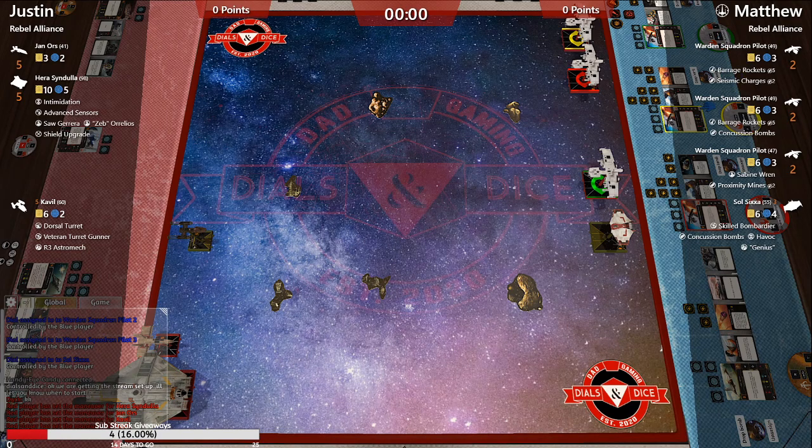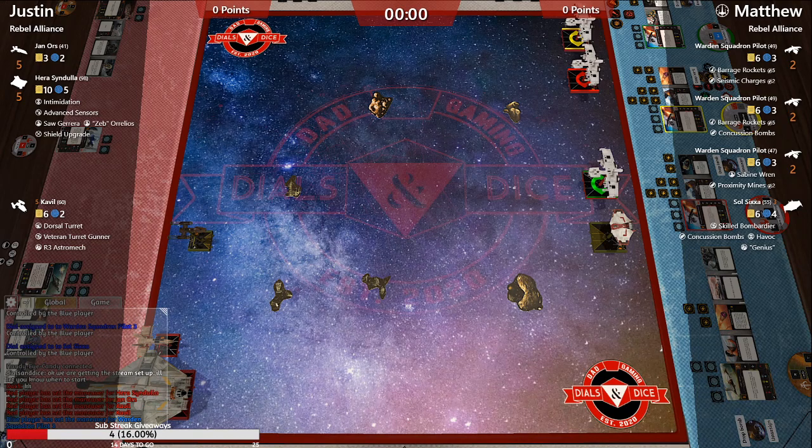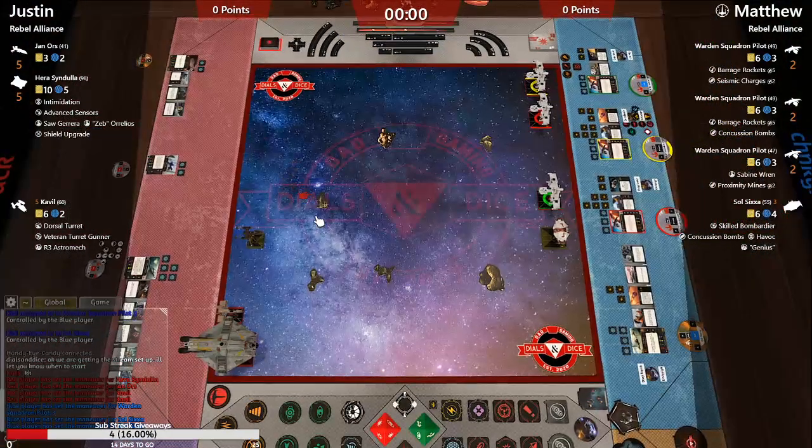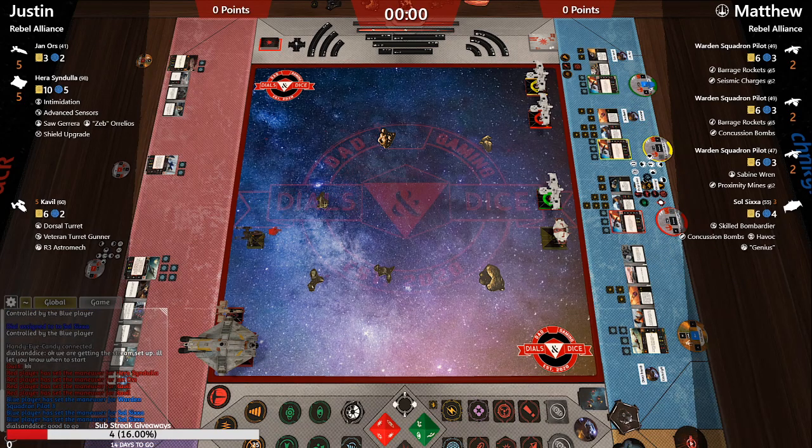There are a lot of really scary combos that Justin could pull off here. That dorsal turret could be bumped up to five dice potentially — yeah, with Jan. So if Cavalli's got a range one dorsal turret plus Jan, that's five dice. And of course Hera could get cranked up to six dice at range zero while intimidating. This is some nasty stuff — it's just the 'yeet and delete' list.